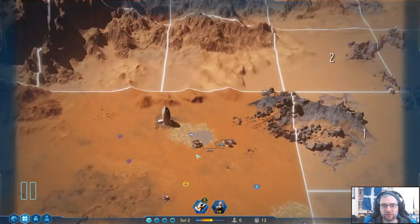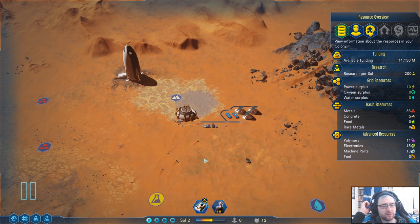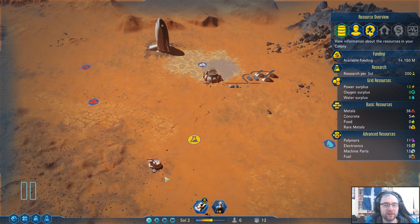Hello, I'm Ed Trillisium and welcome back to Surviving Mars, where we are attempting to survive Mars. Right now we're attempting to build a little bit of an area with our drones that people can then inhabit and survive on Mars.